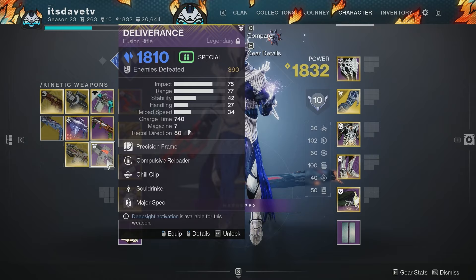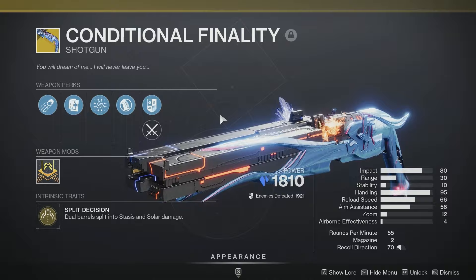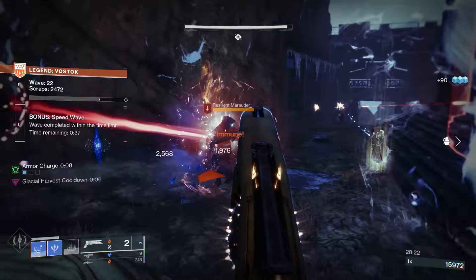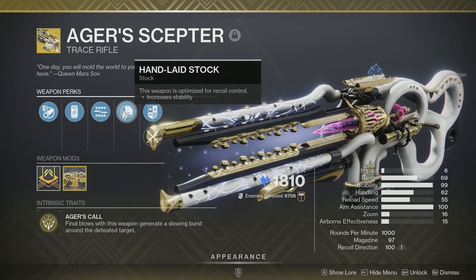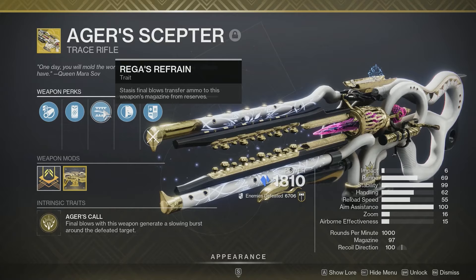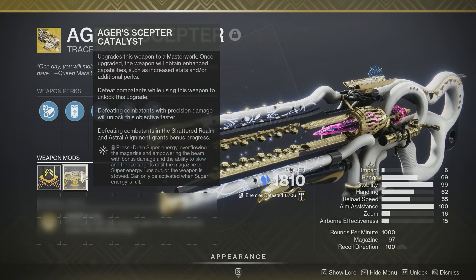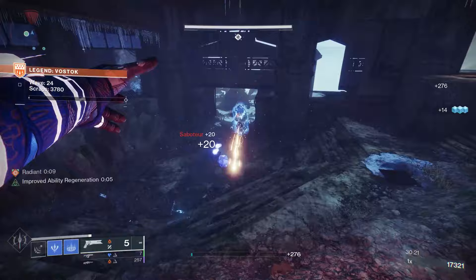If you have a Riptide or Deliverance that can come with Chill Clip, that is a good option. For exotic options, first up is Conditional Finality — being able to take advantage of both the stasis and solar portions of the artifact with just this one weapon is great. As long as you hit every pellet on an Unstoppable Champion, it will stun them with either the freeze or the ignition portion. Another exotic option is the Age-Old Scepter: final blows generate a slowing burst around the defeated target. Its trait perk, Rega's Refrain, transfers ammo to the magazine from reserves on stasis final blows — since we're on the stasis subclass putting out a lot of stasis, this weapon will reload itself automatically. With the catalyst, you can hold the reload button to drain super energy, overflowing the magazine and empowering the beam with bonus damage and the ability to slow and freeze targets — only activated when super energy is full.